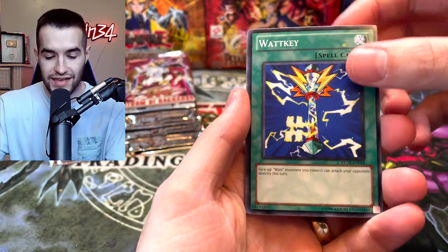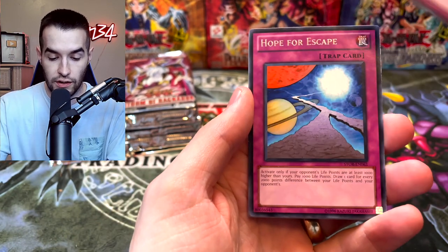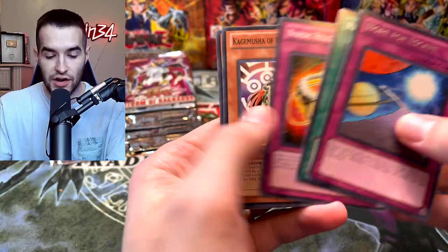We got a Watt Mole, Watt Key — oh, we've got a little print dot on there, which is interesting. Doesn't really add much to the value. Mimir of the Nordic Ascendant, Nordic Relic, Hope for Escape and Resonator Engine.